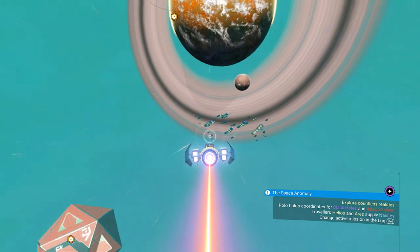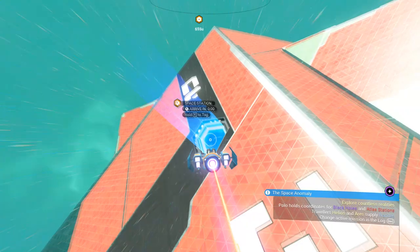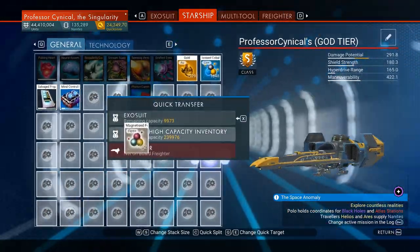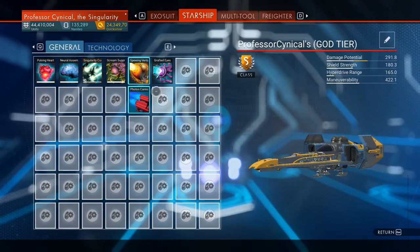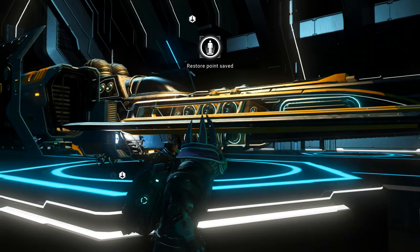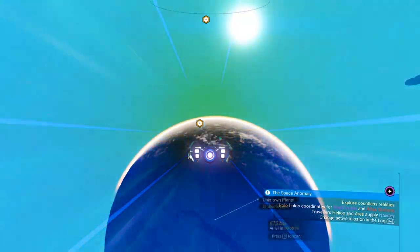The very first thing we need to do is jump into a new solar system. It can be any solar system in any galaxy — that doesn't matter. What does matter is it needs to have all of those NPC ships. First we're going to land in the space station next to those ships, jump in, jump out, and that will create a save. Once we do that, we're going to take right back off again.